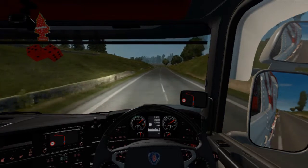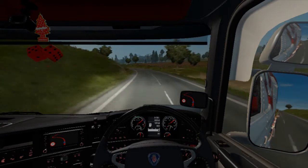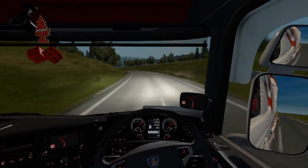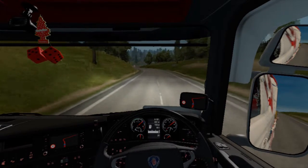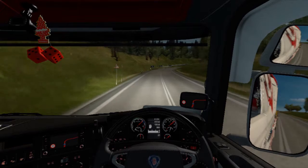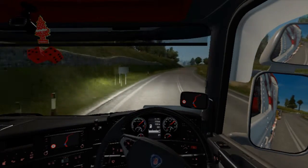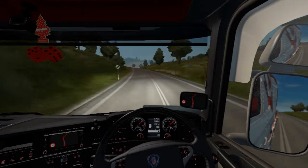I'm surprised how well this Scania is dealing with it. I know it's a 730 horsepower Scania, but I really thought we'd struggle a lot more. When you think about it: two powered axles, 730 horsepower, an additional two axles for grip — this is max config, this is a heavy haul truck. It'd be nice if there were some heavy haul repaints for the RJL version. I hope somebody does that.